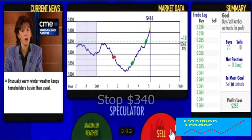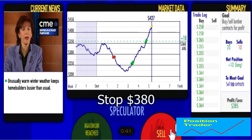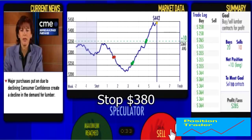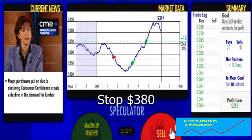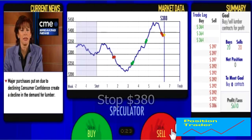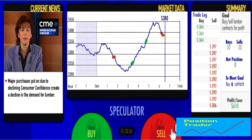Now it's clearing $400, so we're going to raise our stop to just under $400. Our stop is now just under $400, so we can lock in any profits. We could sell here because we know the top of the trading range in this game is $450 — but prices can go higher or lower than you think, so that's the disadvantage of this game. Now I've sold out at just under $400, so we're in cash.